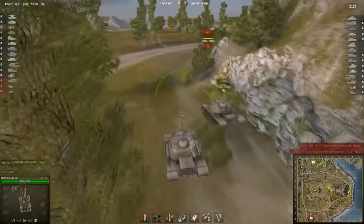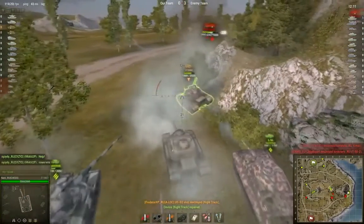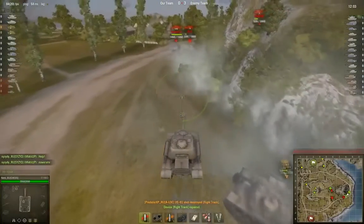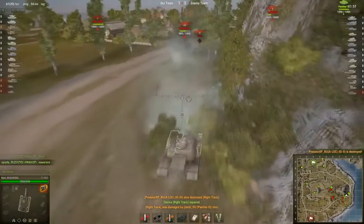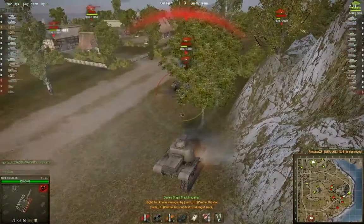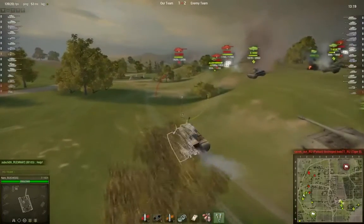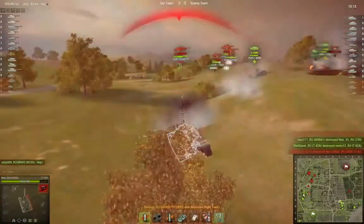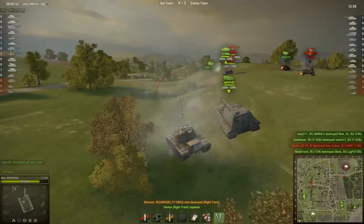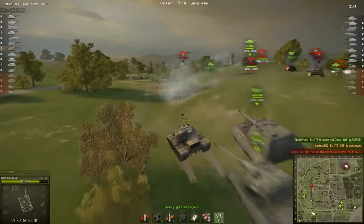The T110E3 is a surprising brawler, even without a turret. It's got fantastic turret armor and enough maneuverability that it can afford to initiate a close combat fight given the right circumstances. All other times, just sit back, watch the enemy shots bounce off your face, while you take careful aim from a distance. The T110E4 is more like a heavy tank with an amazing gun. You're going to want to take advantage of your turret and take as much cover as possible to hide your glacis. This tank is much more of a sniper than its other T110 counterparts.